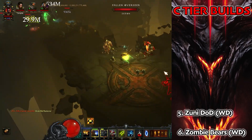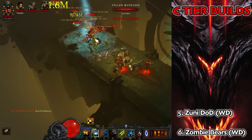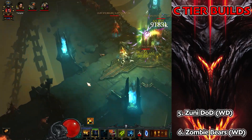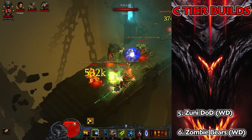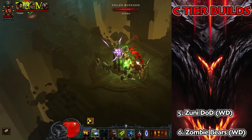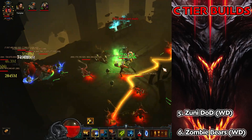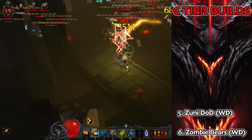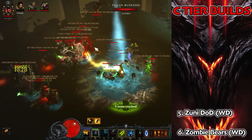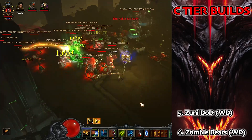Next up we've got another Witch Doctor build: Zunimasa Masters, working on Dagger of Darts. This gets a fair bit of juice out of the cube — we can now take the Aughild set because Zunis doesn't have any shoulders, and we can use that fourth cube slot to get Lucumba's in there. Zunis is quite nice for speed — you can run it with a Sages set for extra Death's Breaths, or use Cains for keys. It's pretty flexible, always one of my favorite builds.